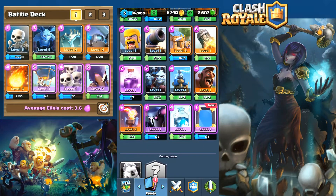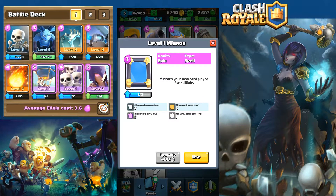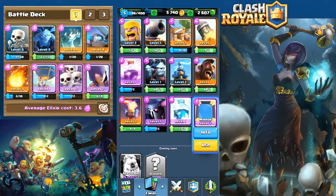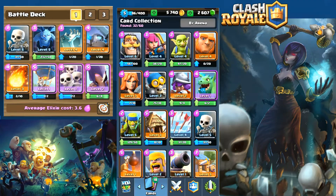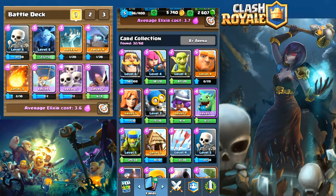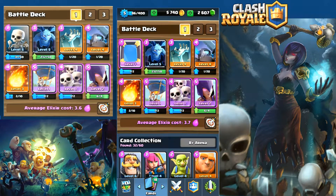Throughout this video you're going to see I did acquire a few new cards. I picked up the Pekka, the freeze card, the mirror card, and the hog rider. I did add the mirror card to the deck — I replaced the skeletons with the mirror — and let me tell you it makes a huge difference in battles.